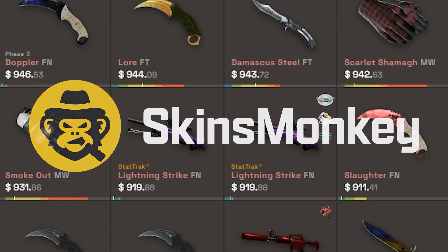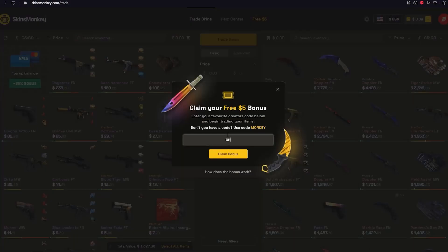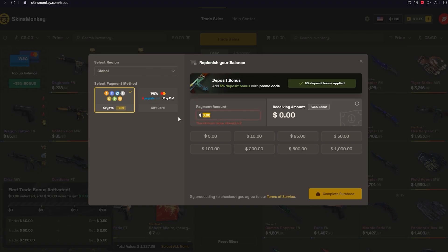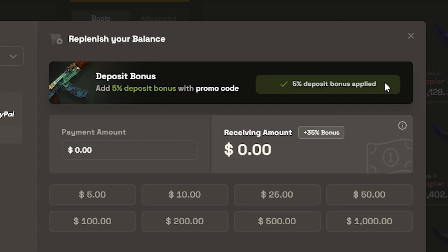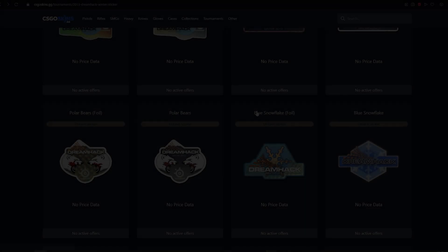Skins Monkey is a fantastic trading site where you can find some absolutely insane deals. Enter the code Kristen to get a cheeky free $5 on your first trade. If you want to add cash to the site, they offer a 30% bonus to your deposit, and with the code Kristen again, you can receive an additional 5% on top of that — that's a bonus 35%! So what are you waiting for? Go trade your trash skins for something sick.